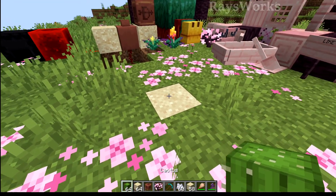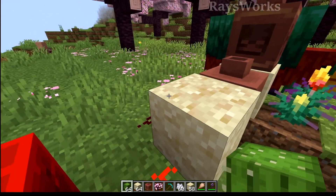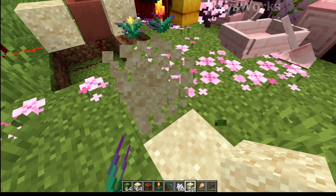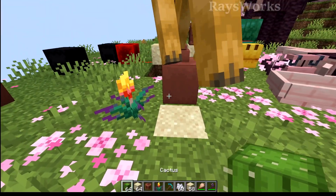Let's see if we can place these blocks beside a cactus. For the suspicious sand, you cannot actually place a cactus on top of it. You can place the petals and also the torch flower on it, but suspicious sand will actually break the cactus off. Pots themselves also have some collision, which is typically what the cactus looks for.